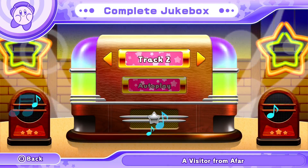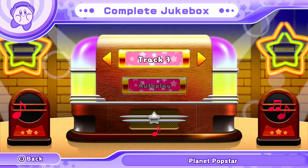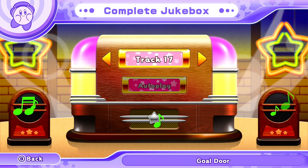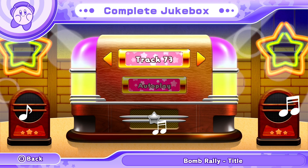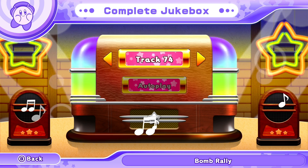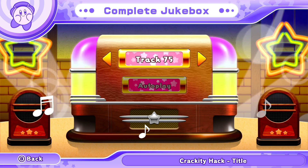If you go to the jukebox in this game, you'll notice — just like in Forgotten Land and some past games — the different colored music notes actually represent the different composers. There are a couple of new colors in this game, so I'm not 100% sure what colors match up to who, but it's definitely a cool Easter egg.